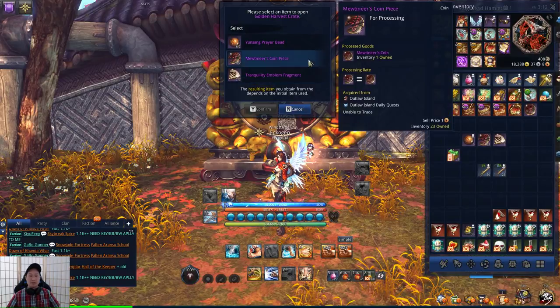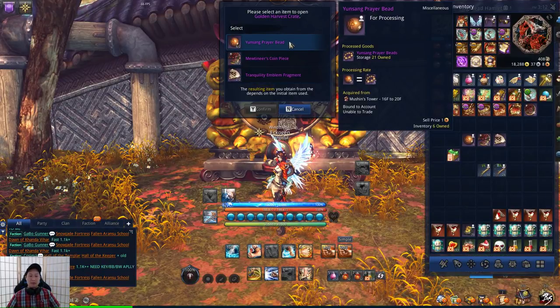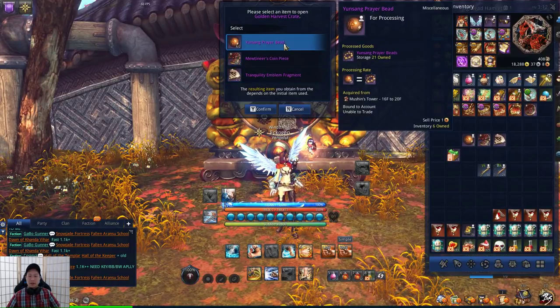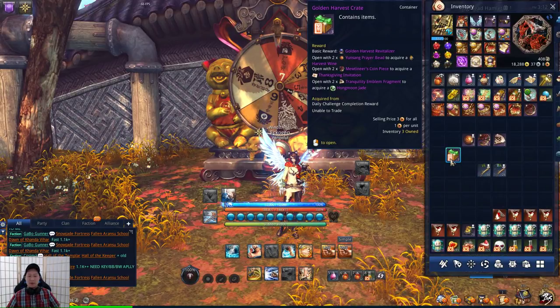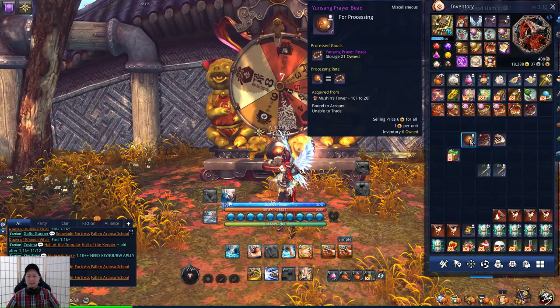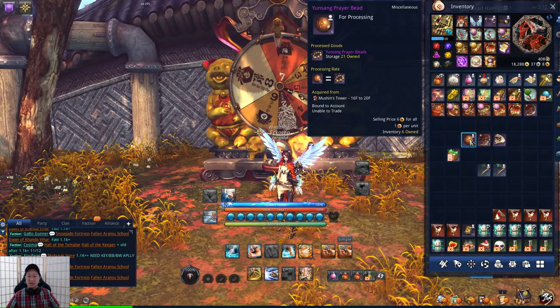Whenever you open the crate, you'll receive a prompt and you'll be given 3 choices. Depending on your choice, it's going to yield a unique item. So if you want the Harvest Wine, you're going to need 2 Yung Sang Prayer Beads. The prayer beads are from Mushin's Tower, Floor 16-20.